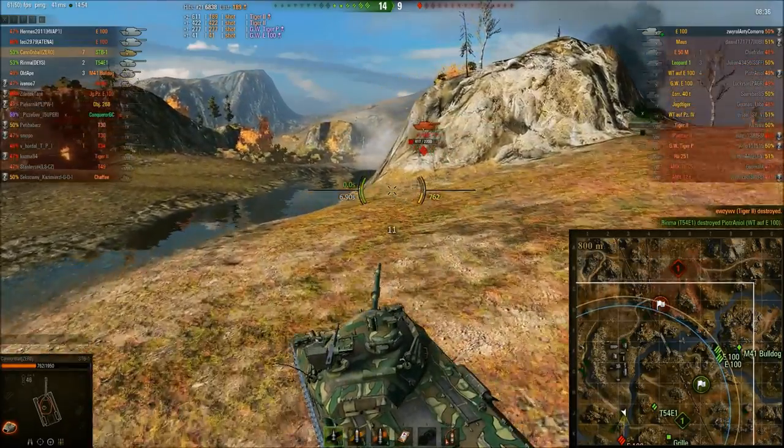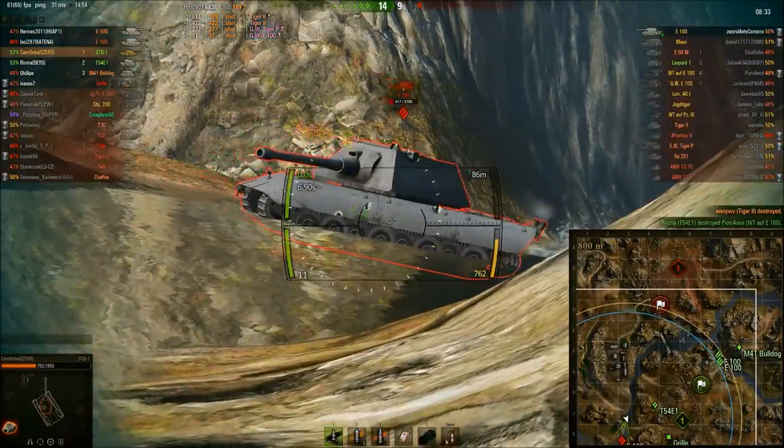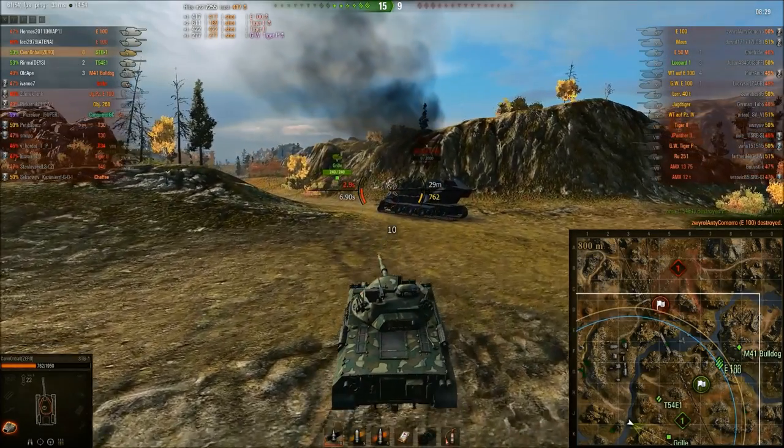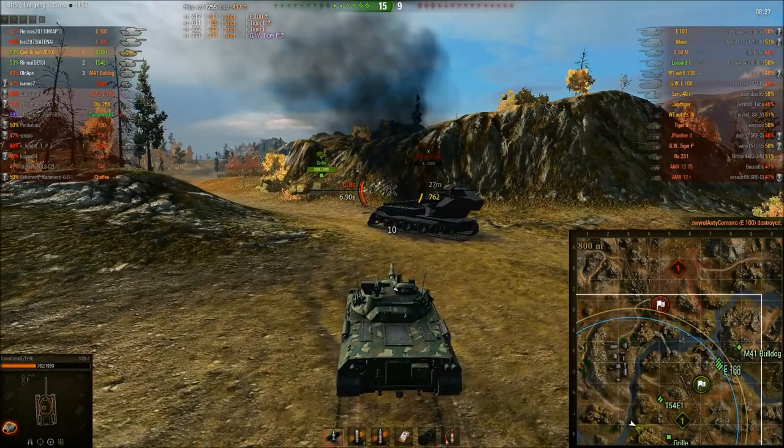It's just the E100 — a question of who gets the kill. He just fired, goes for the side armour — bang — there goes a high roll: 417 damage to finish the game off with 8 kills and 7000 damage.